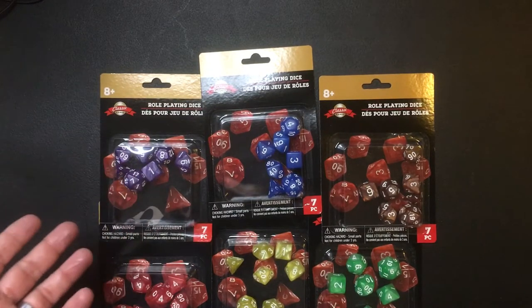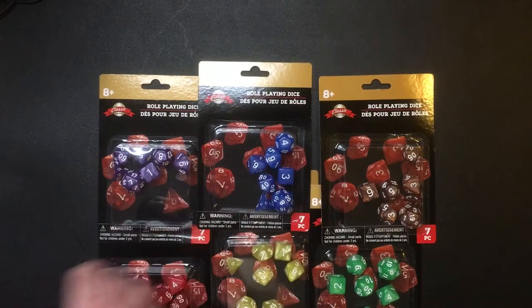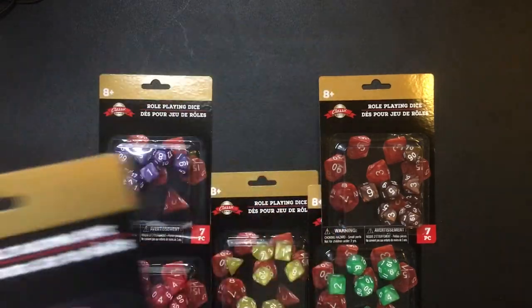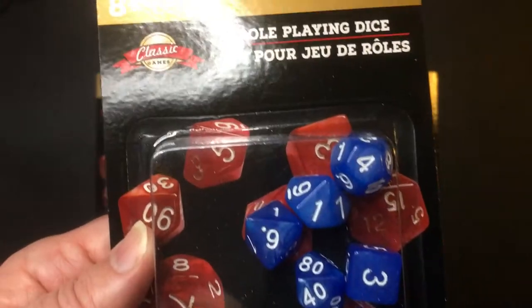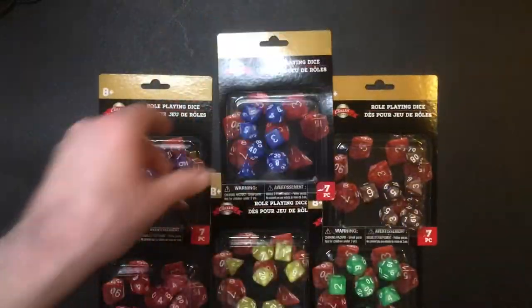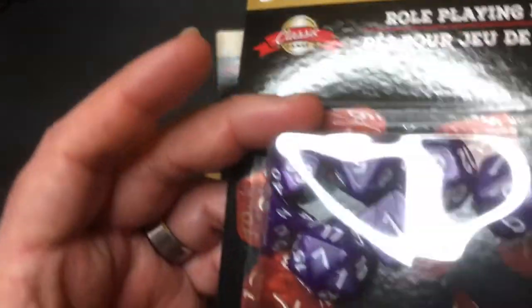So for a dollar, you get a whole set of role-playing dice, which is really good. They seem very solid — but they have a nice look to them, easy to read, which is always very nice. So those are more solid, and at least have a little bit of a design on them.